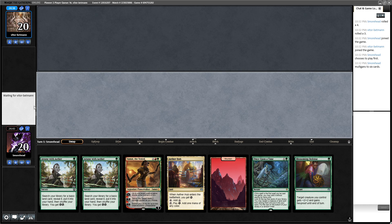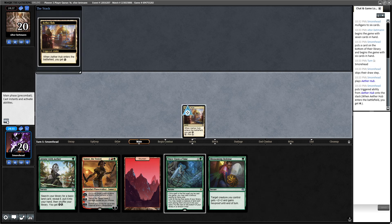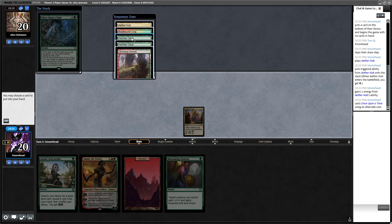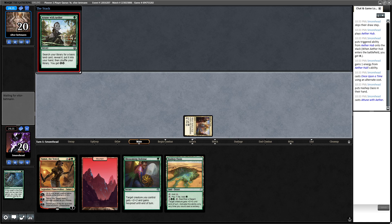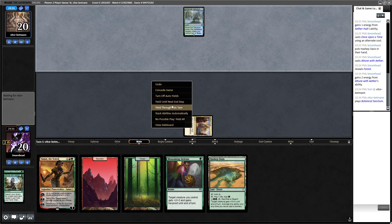Going down to one creature with Summit also pains me, but I think it's fine with the four Once Upon a Times and having so many other double strike effects thanks to Temur Battle Rage. We keep and bottom the tutor. Whoops — that was a mistake, nothing like starting off with a punt. There's our Hashep Oasis — punt count one. We'll tutor up a Forest. I was just thinking cast Once Upon a Time and then I clicked the Aether Hub by accident — that one energy could matter too with a hand like this.